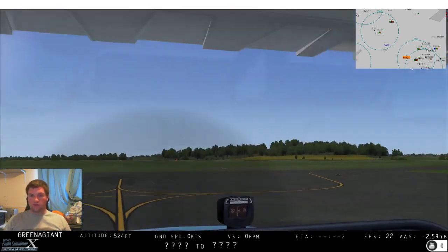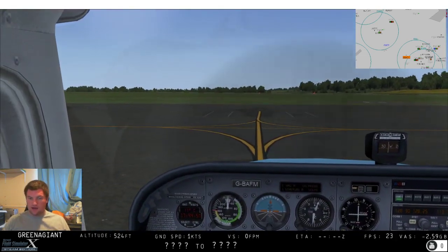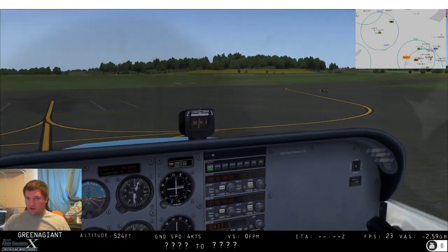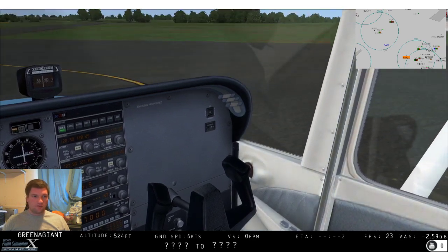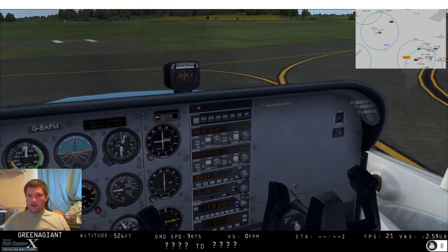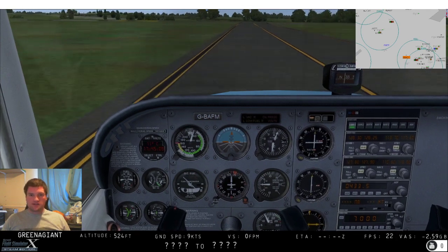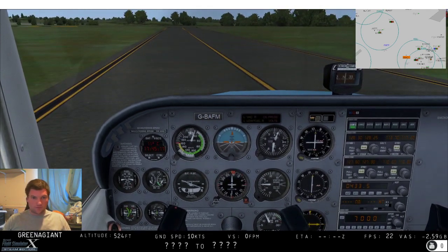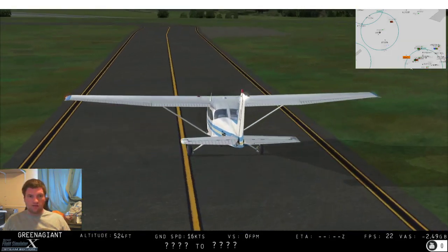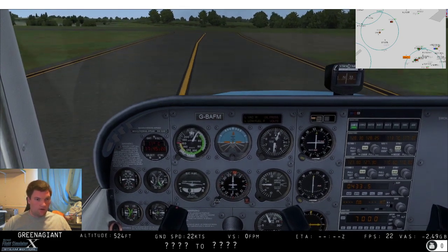The airfield is about 500 feet. Quick look around - let's get in the sky. No prop pitch to worry about, we haven't got a constant speed prop, which is nice. All I have to worry about is the mixture. Wind was 020, so we're going to need to go to the other end of the runway.